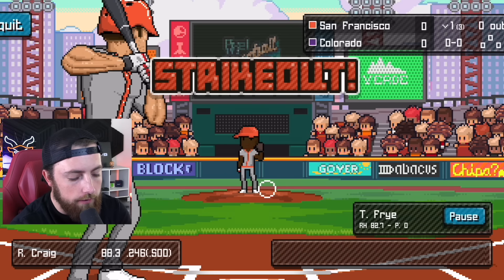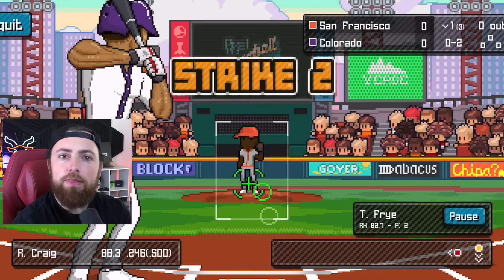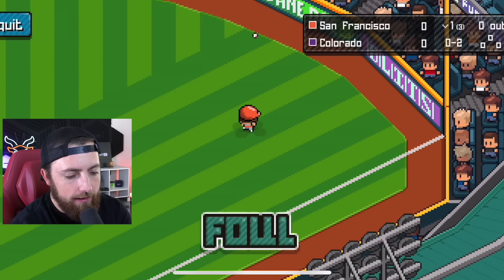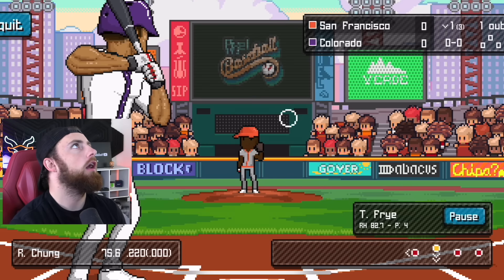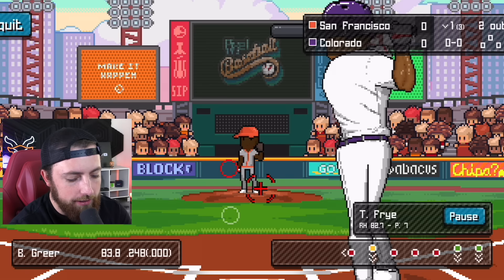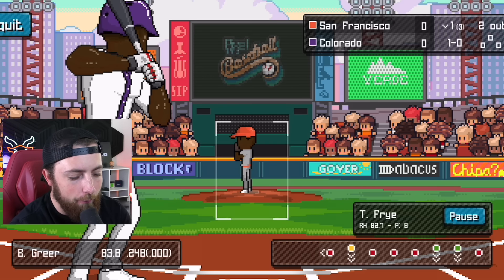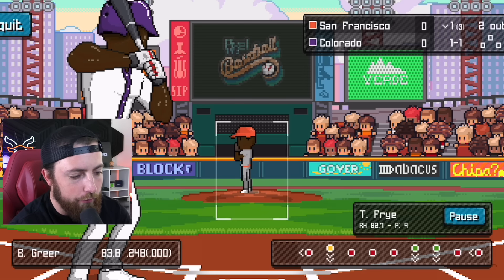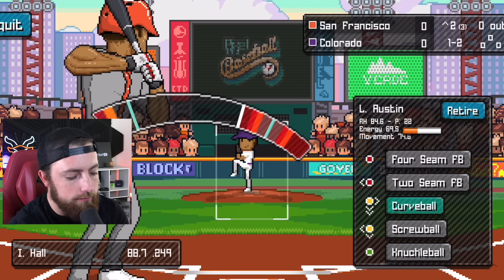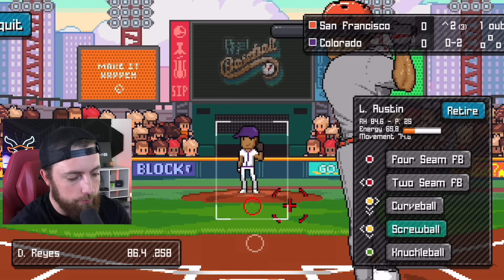Oh foul — did that not hit the first baseman? How was that a foul ball? It literally hit the first baseman and went foul — that is definitely a fair ball. That is not a strike, you freaking jerk. Oh my God, this guy's batting .220. How is he batting .220? This guy's batting .248 — is that his career batting average? There's no way he's batting .248, we've only played one game, so I guess it is his career. And we're gone. Let's go curveball inside — you're gone! My pitching's good but hitting is still absolutely terrible. My pitching is insane.